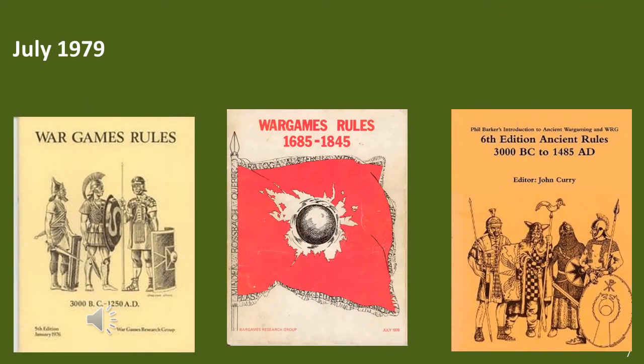The July 1979 Napoleonic rules came out between the ancients 5th edition, which came out in 1976, and the 6th edition, which came out in 1980. The 5th edition was still an order and simultaneous move system, but the 6th edition was beginning to move towards a sequential system. The Napoleonic set of rules were pure sequential, similar to the World War II and modern set of rules. In summary, the rules made a complete break from the previous ancient set of rules. The previous versions are available to download, and you can see significant development between the two versions of WRG Napoleonic rules.